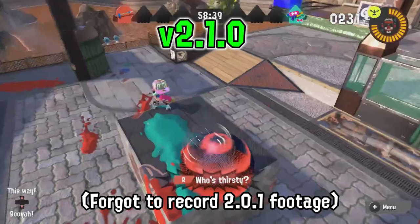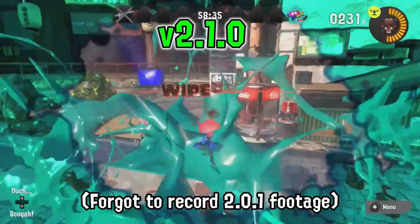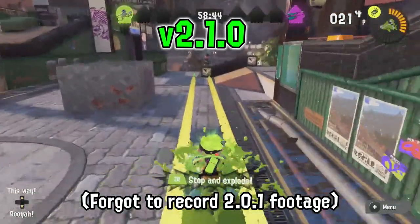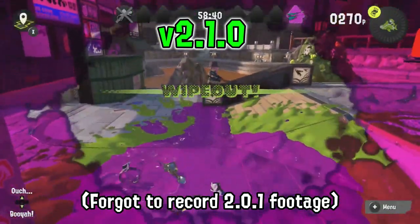Tactical Glore got buffed so that when Respawn Punisher and Haunt are equipped by a player, it will no longer affect the abilities of Quick Respawn and Special Saver by the Tactical Glore user. Reef Slatter got buffed so that its end lag after the massive explosion now has intangibility against any weapon, sub, or special. It's a decent buff and I think it's okay.